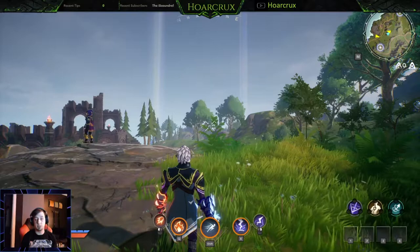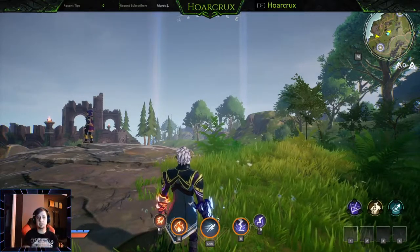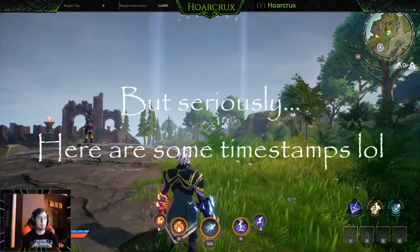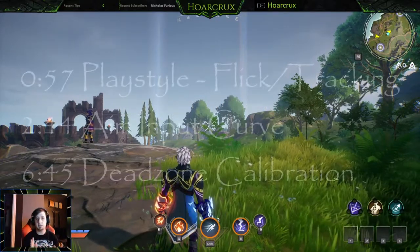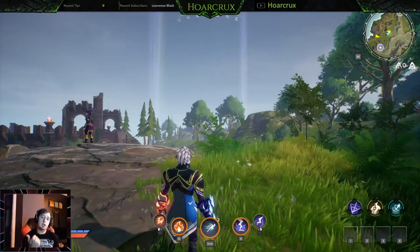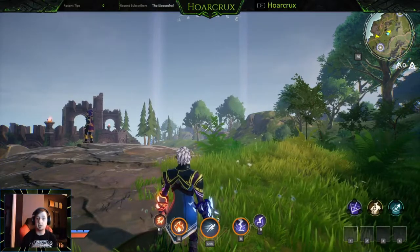What we teach in this video is applicable to Spellbreak but really to any game you play. I'm pretty much winging it with no script. The main thing you want when aiming in any video game is to identify what type of aimer you are — do you track, do you flick, or do you do a little bit of both? The best players do a little bit of both.